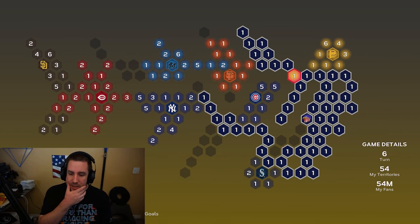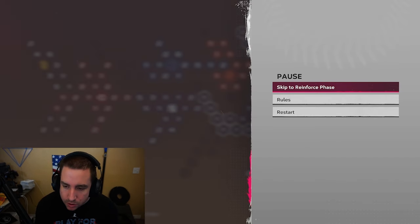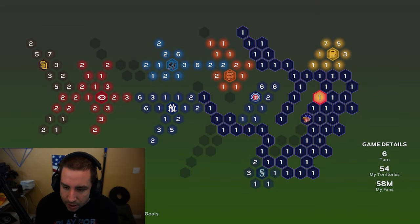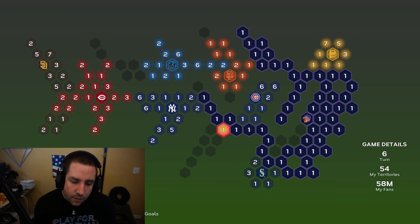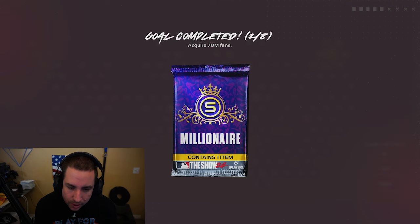As you can see, we have a lot of the map already basically under our control. Skip to reinforce — there are four empty slots there so we'll put five there. We actually have these ones right here: one, two, three, four, five, six, seven — so we can put eight there and put the rest up here. We complete a goal and get a millionaire pack!